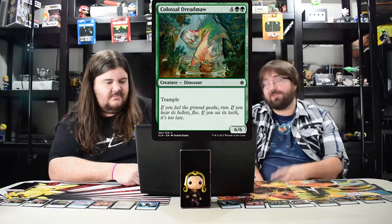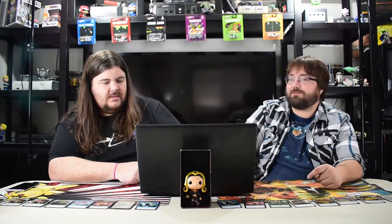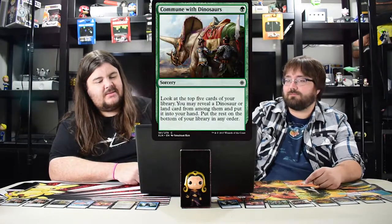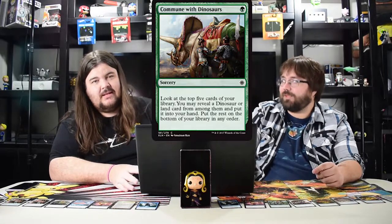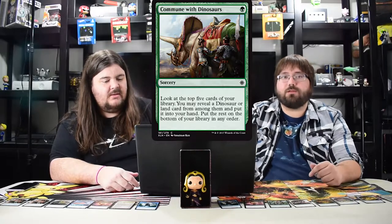The next card is Commune with Dinosaurs — this card is actually super good. I think it'll be good in limited and in standard dinosaurs for sure. The key thing is it gets you a land too, so if you don't get a dinosaur in the top five you can get a land, which is amazing. Next: Crash the Ramparts, for three, instant speed, plus three plus three and gains trample. Limited trick, that's about it.